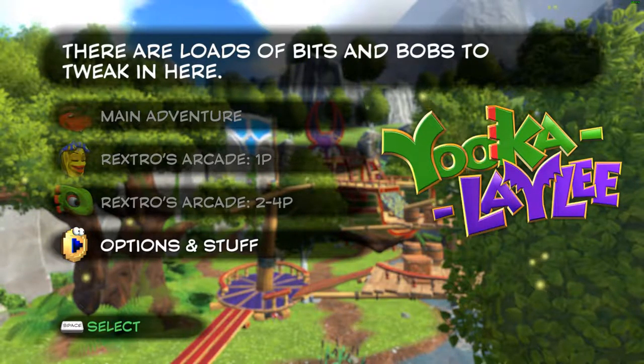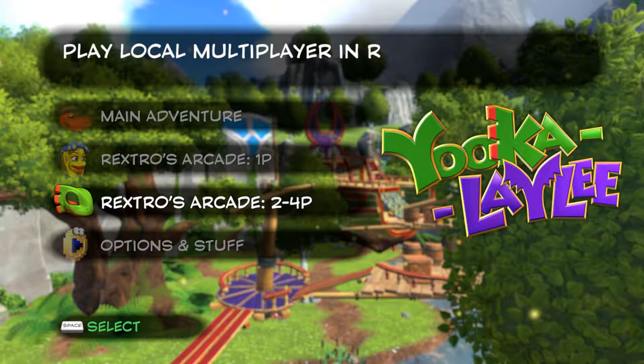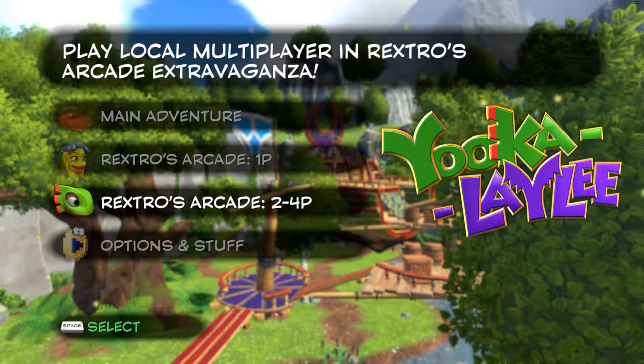Before we begin, this game, Yooka-Laylee, was just released earlier this year in 2017. I'm playing it on PC — it's available for Windows, Mac, and Linux, but also on PS4 and Xbox One, and at some point will be coming out on Nintendo Switch, though no one knows exactly when. This game is intended as a spiritual successor to the 1998 hit Banjo-Kazooie, which became the 10th best-selling game on the Nintendo 64. Much like it, there are two protagonists in the title — Yooka is a lizard-looking thing, and Laylee is a bat-looking thing.